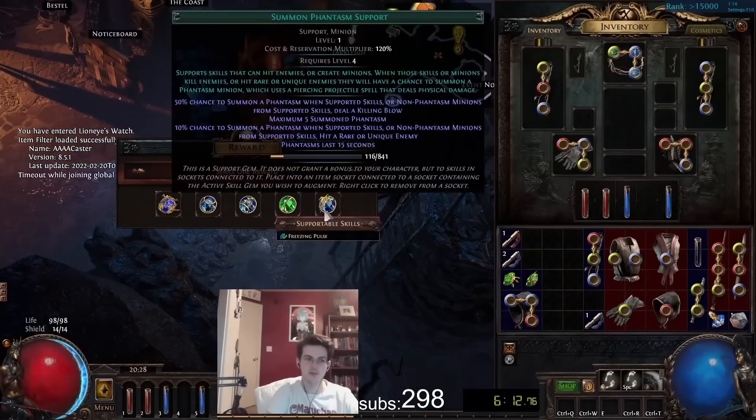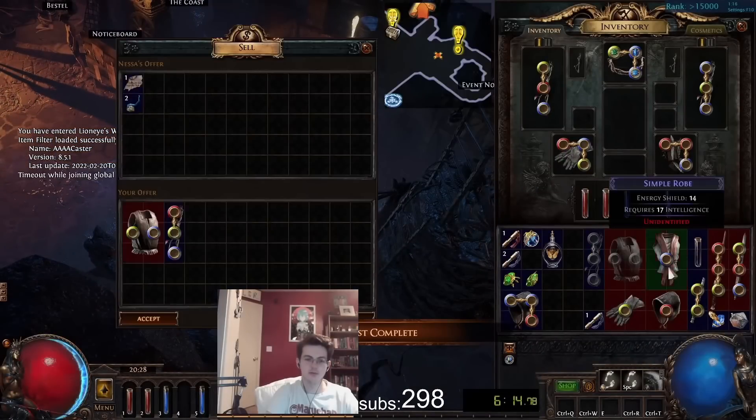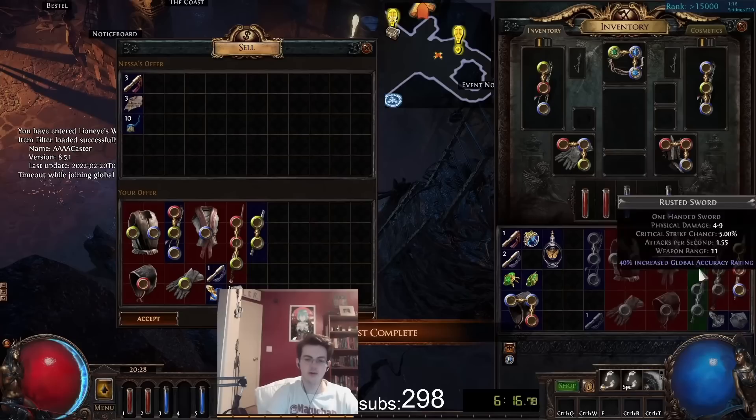After doing the Mudflats, you will go to Submerged Passage and take the waypoint to Tidal Island. After that, you will log out.